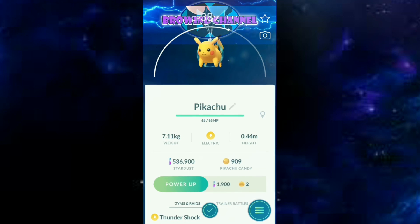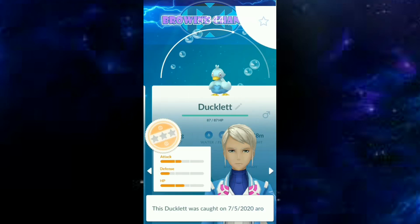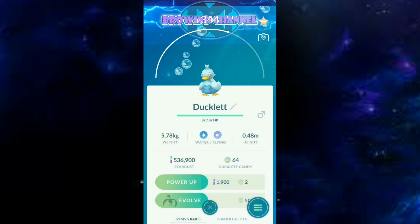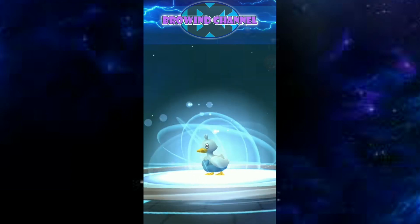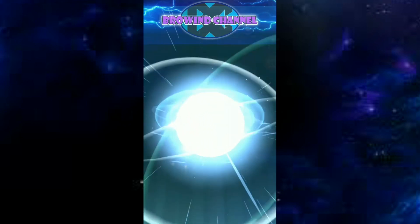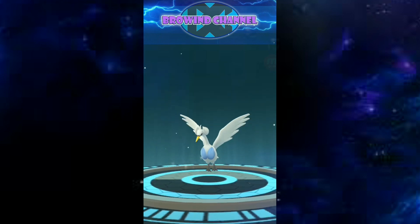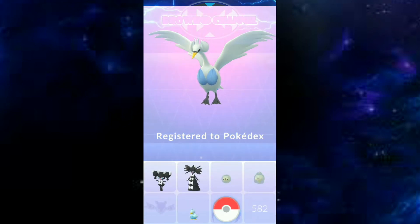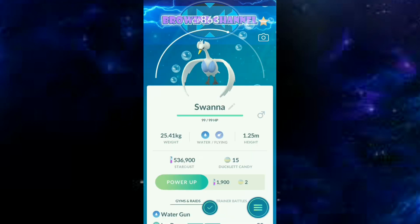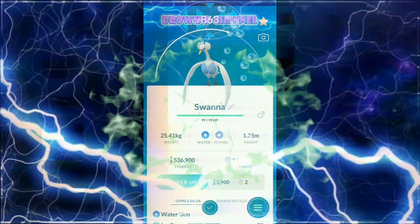Now I'd like to evolve one of my Ducklett — the best one I have — into its next form. This duck is going to evolve. It must be a better duck, but it's not a duck anymore — it's become a swan. Its name in Pokemon is Swanna. That's it, guys! Thank you for watching and see you in the next video. Bye!